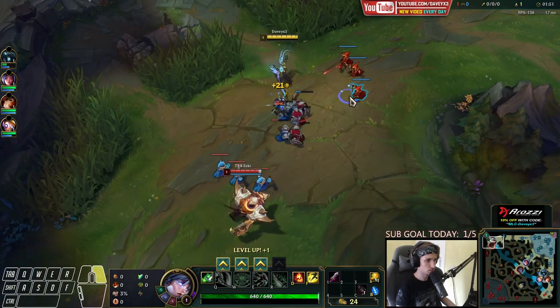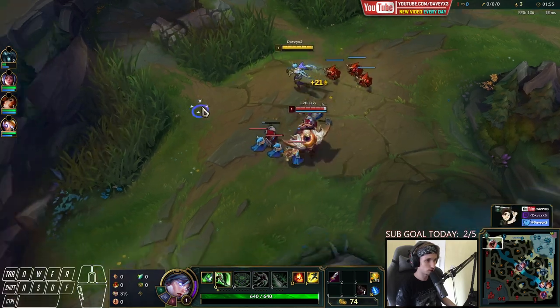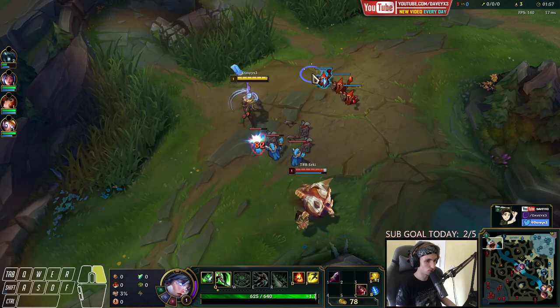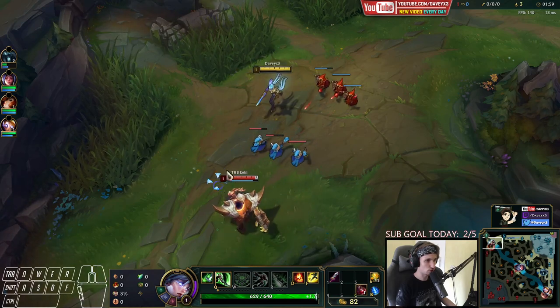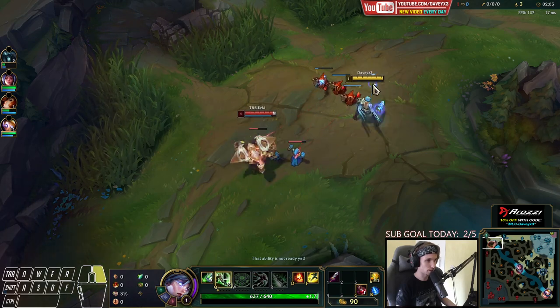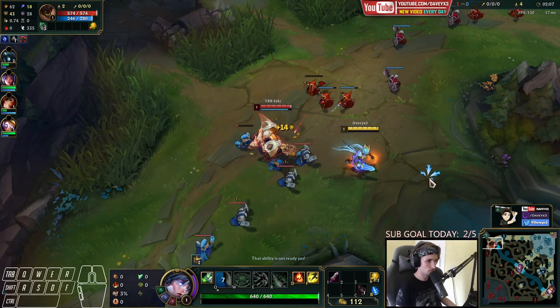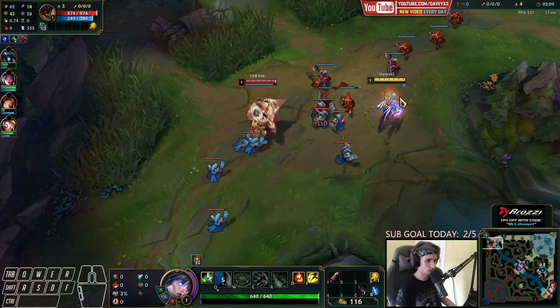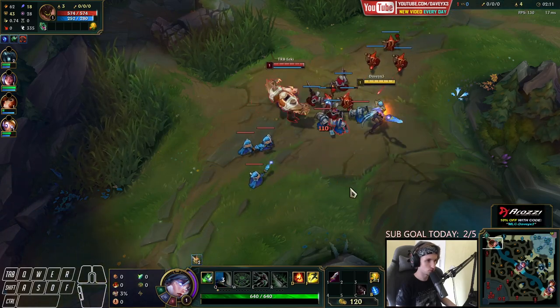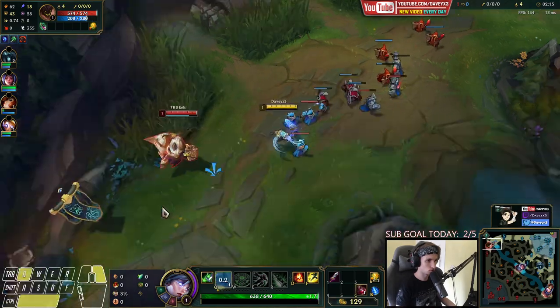I'll show you guys how strong this is — it's a pretty strong setup. If you want to win the early game, this guy took Grasp on Malphite, so we can just start off with Q. If Malphite starts off with Arcane Comet, you actually want to start off with E — this is important to know. I'll see if I can cheese mid at level two.